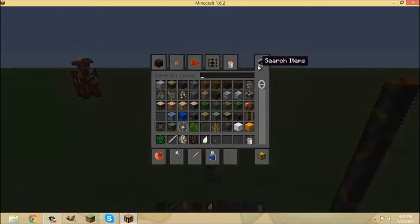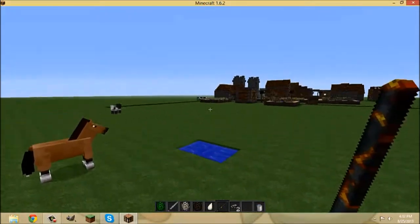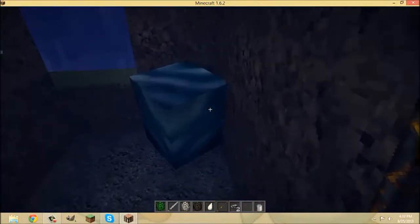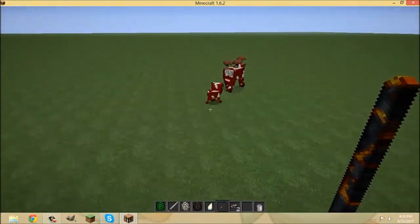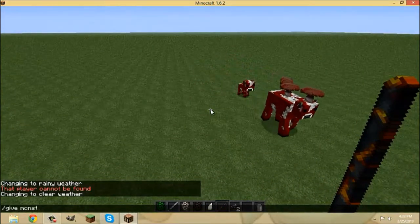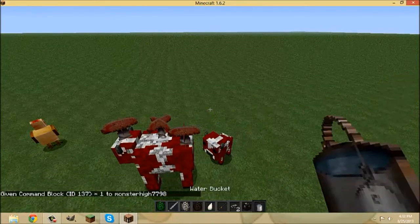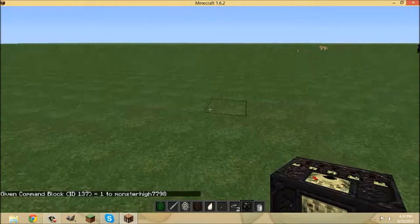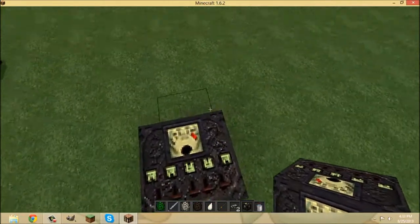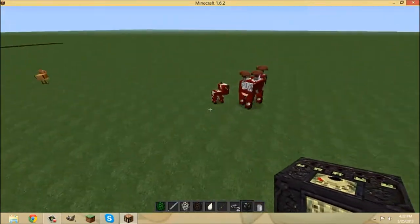The sponge looks awesome! Anyway, thank you guys for watching this video - it's been fun. Let's see the command block. Command blocks look cool too. The command block looks really awesome - it looks like it has all these triggers and buttons and levers and switches. It looks like a circuit breaker kind of.